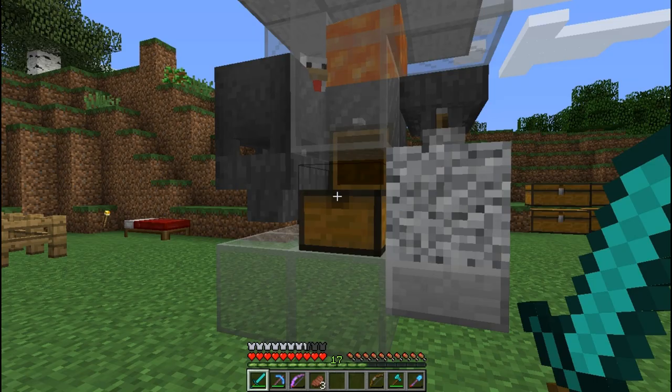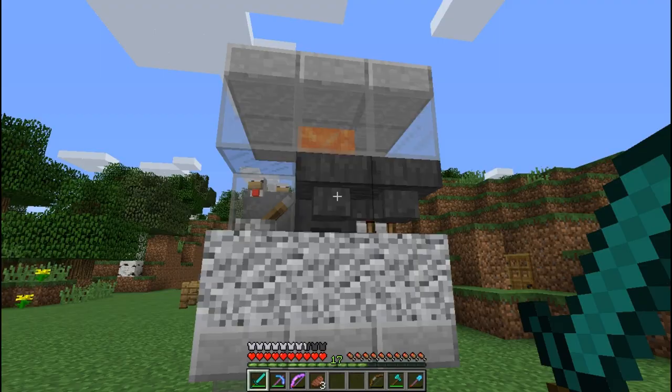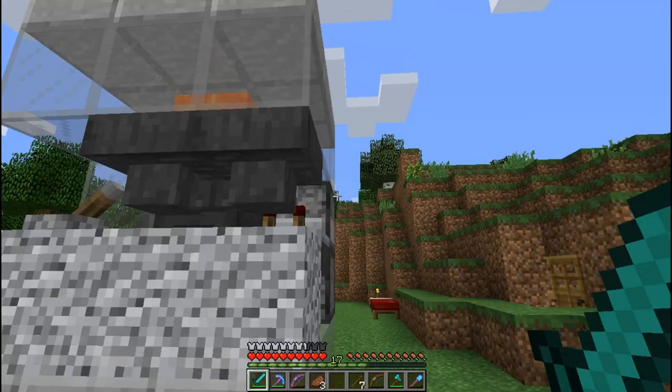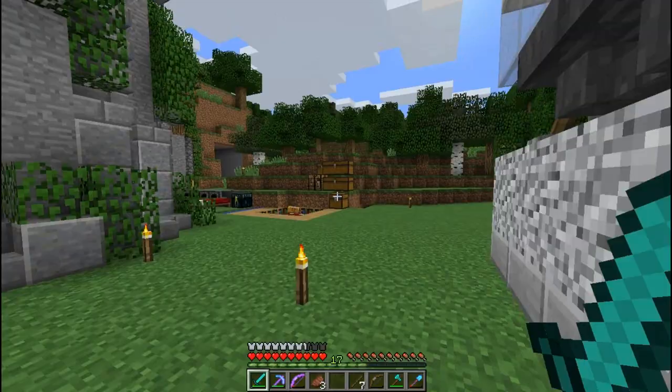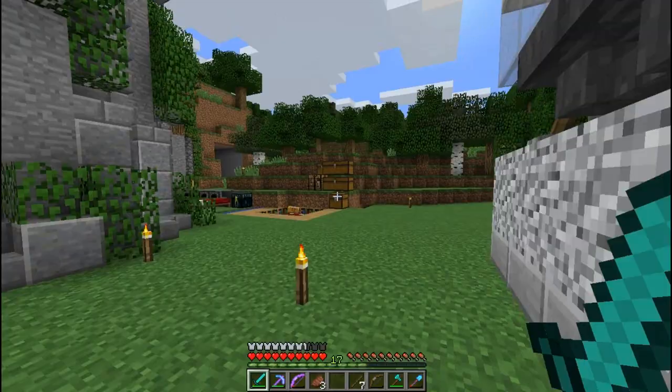Those drops are sucked up by a hopper. The whole thing is controlled by a hopper clock with a redstone comparator.